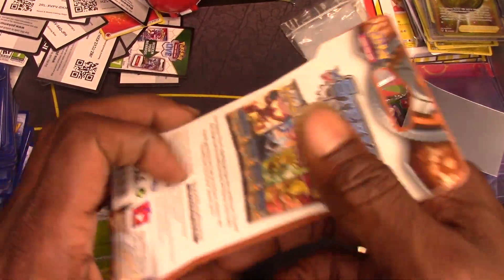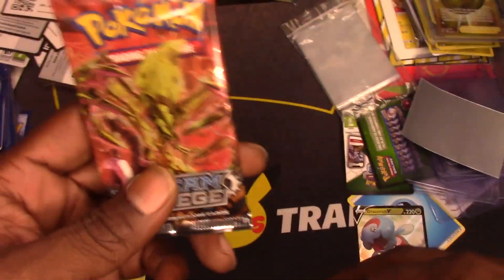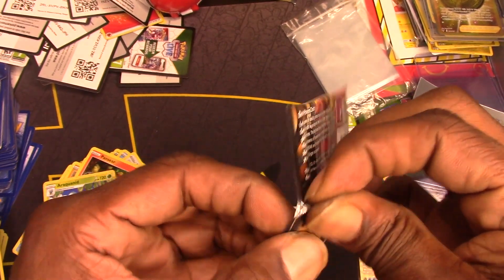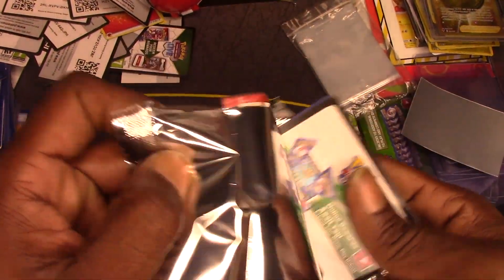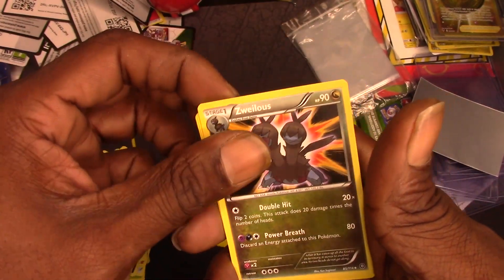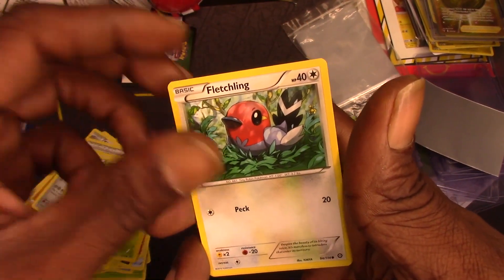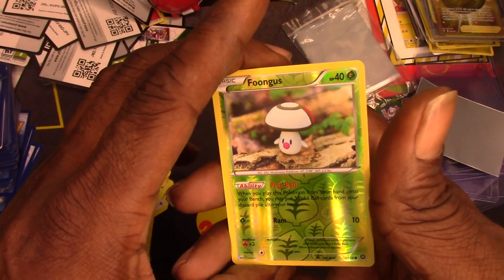Last but not least, we have a Steam Siege — this is a different type of booster pack. Just rip through it, look at that nice pack. Let's see: Special Charge, Walrein, Mantine, Meowth, Larvesta, Fletchling — ooh, a Trevenant with the reverse holo!